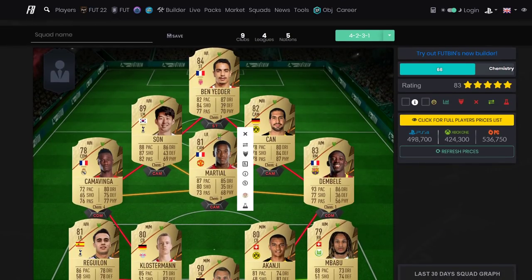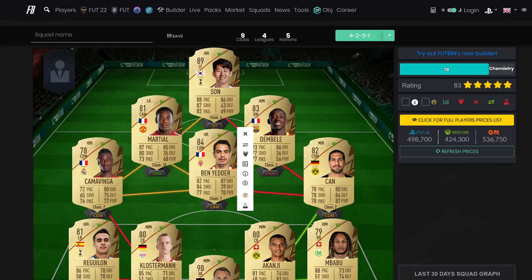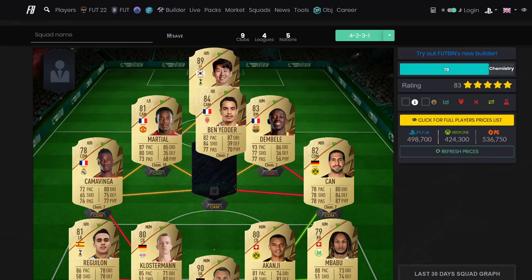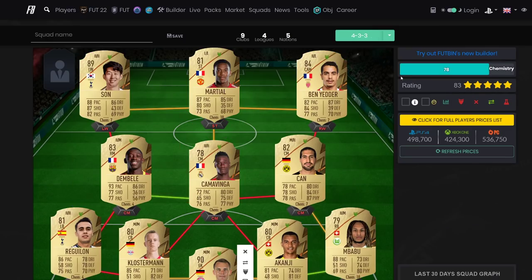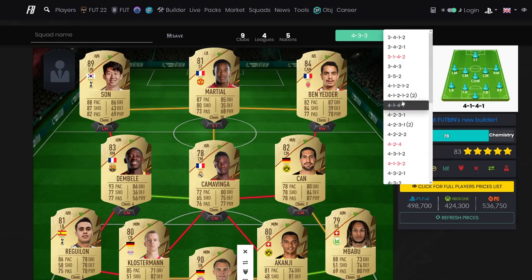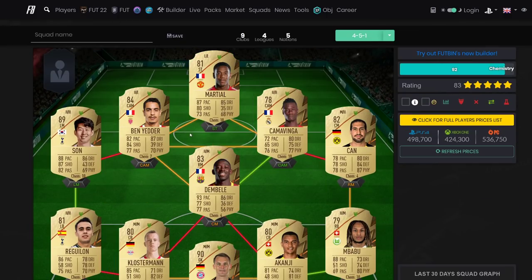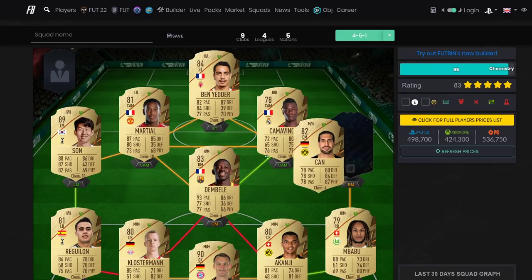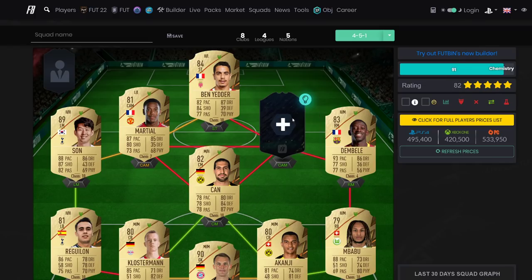Ben Yedda goes striker. You can put someone like Sizoko instead of Camavinga if you want a defensive player. I would personally put Son in striker and Ben Yedda there. In a 4-4-2 you play Son and Ben Yedda up front, back line stays the same. The 4-5-1 formation is useful because you get the regular link to Son and get everything else in place with Emre Can having green links.